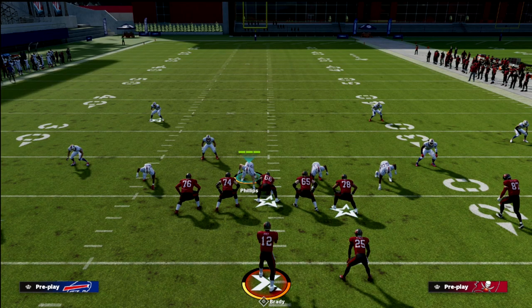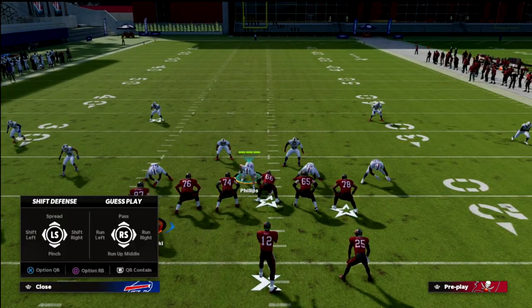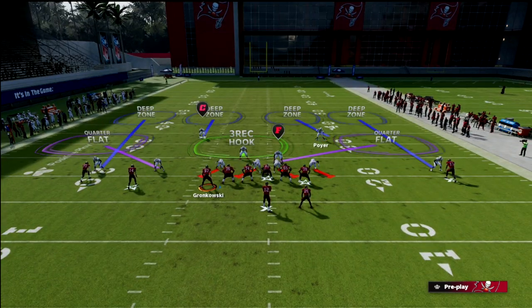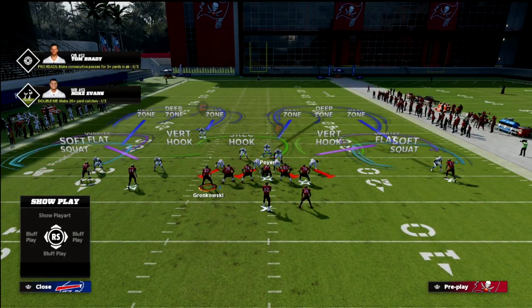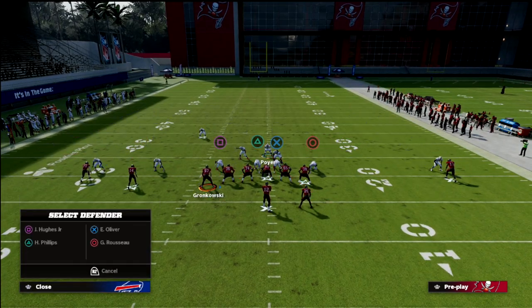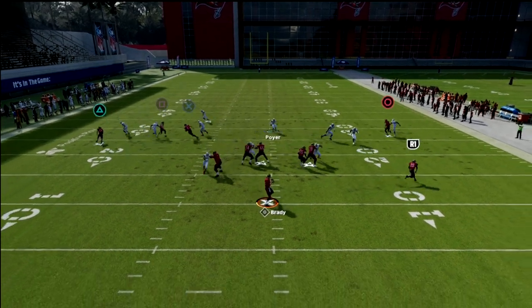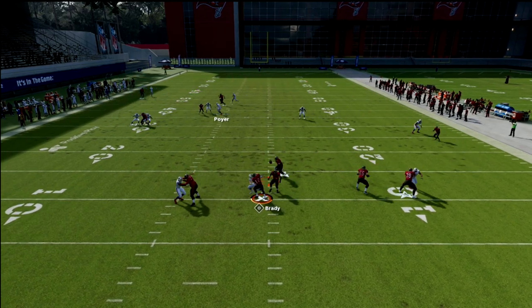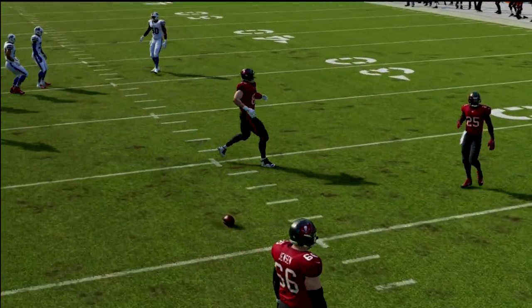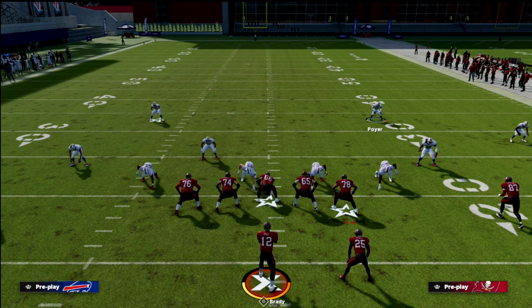A quick distinction: if they motion Gronkowski to the left, this is no longer a two-by-two set — it becomes trips. So we run our trips defense: man up the linebacker on the tight end, drop the three-rec hook defender, then man up the running back on the backside or drop a flat defender. Palms changes based on the formation and motions, and understanding how we defend trips versus two-by-two helps your defense significantly.